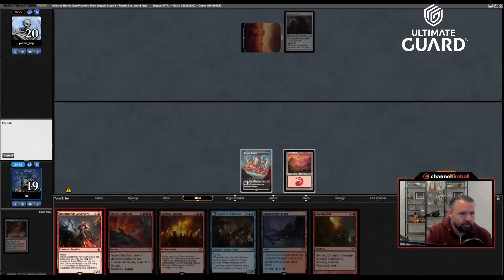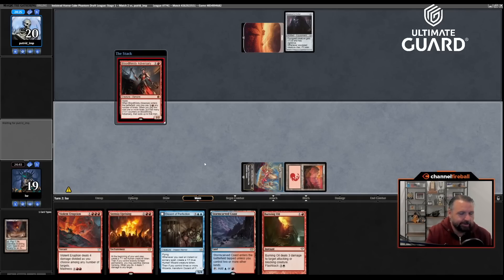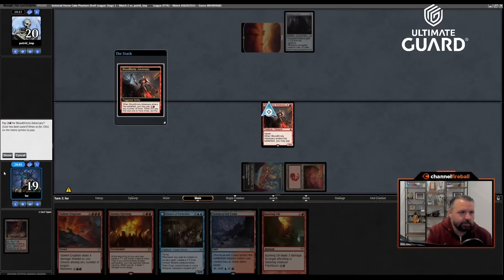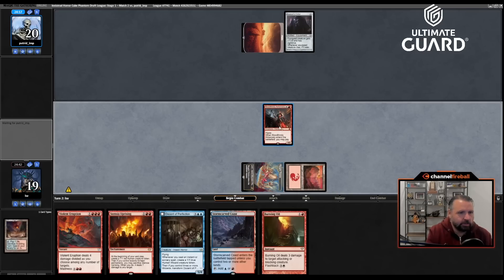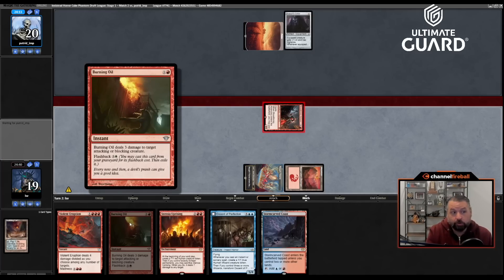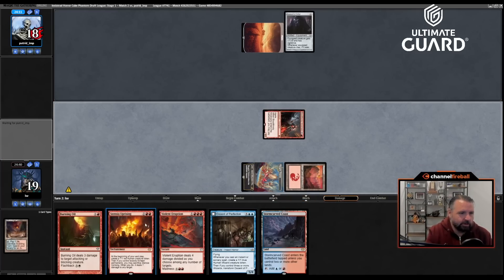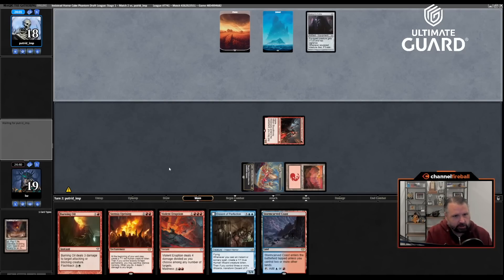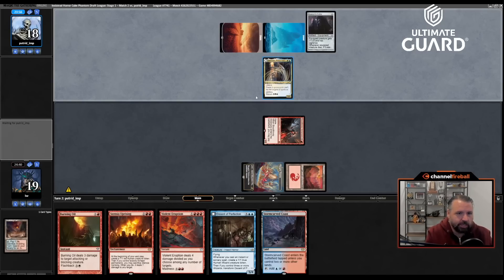Burning Oil, I'll just cast the Bloodthirsty Adversary. Playing a 2/2 haste on turn two instead of doing nothing is probably better, especially since I don't have any spells to go with Bloodthirsty Adversary's ability and I have a four drop, four drop, and five drop in hand. They're actually white-blue — I was wrong. Denic, that's a good one. I'll just attack and if they block I'll cast Burning Oil. If they attack I'll cast Burning Oil. Pass.